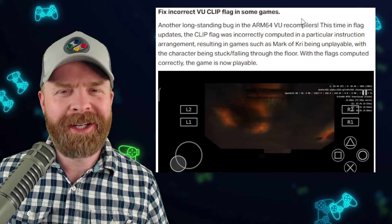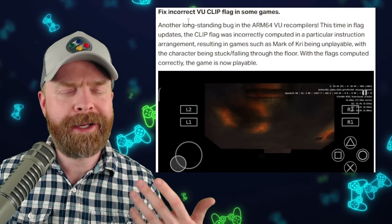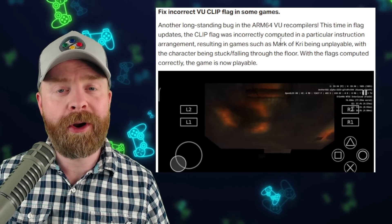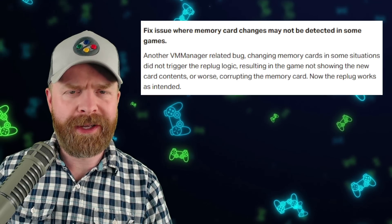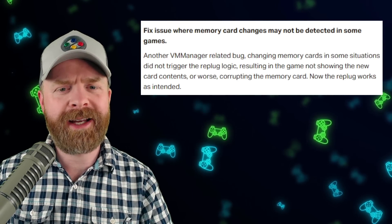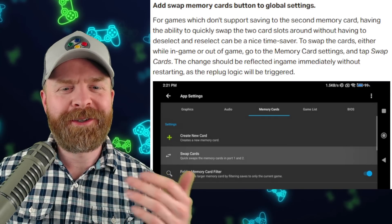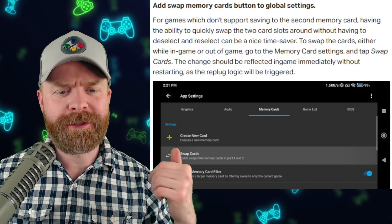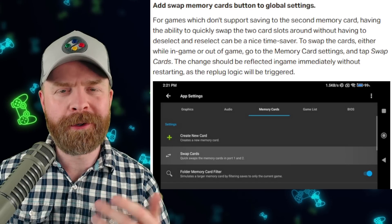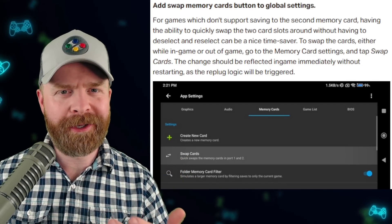The second point in the update also makes more games playable: fix incorrect VU clip flag in some games. Now games like The Mark of Kree and more are playable. In prior versions of AetherSX2, sometimes if you tried to change a memory card in some games it wouldn't be detected, and it looks like they fixed that issue. Under app settings under memory cards, there's a new button to swap cards between port 1 and port 2, and this feature works whether or not you're in-game.